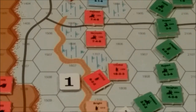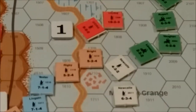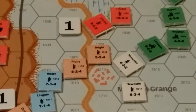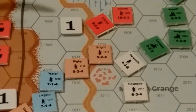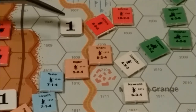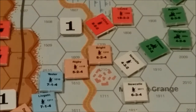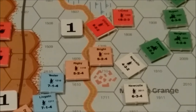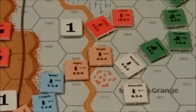Moving eastward, we have the 2nd Crawford. He has a 2, so he must roll under that to rally. He rolls a 6 and fails to rally.